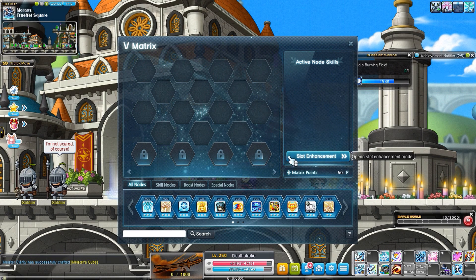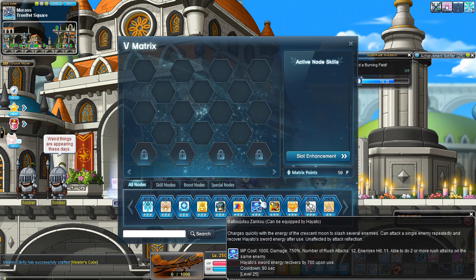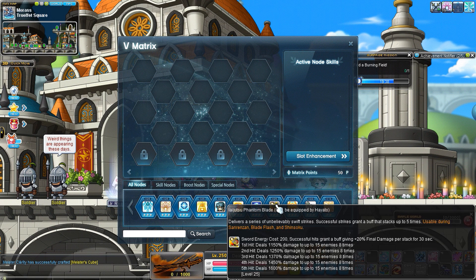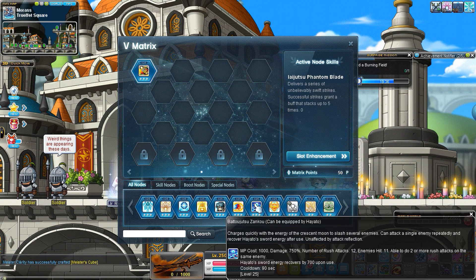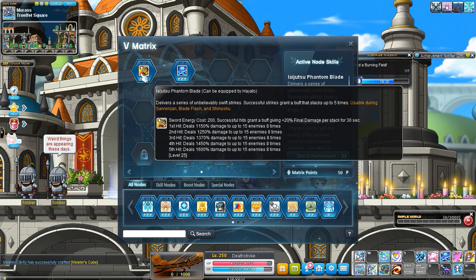Here are your essential nodes. First of all, we have the two fifth job skills for Hayattel: Yi Jutsu Phantom Blade and Batojutsu Zenko. Phantom Blade, when you max it, gives you over a hundred percent final damage — so it's amazing, it basically doubles your range.